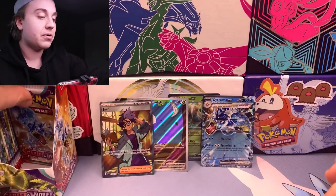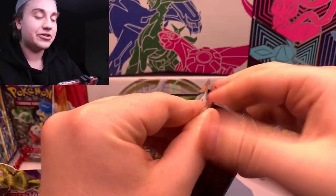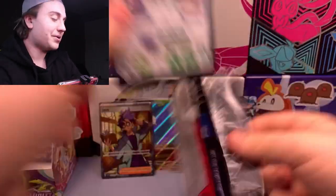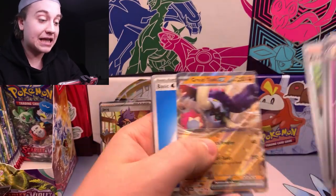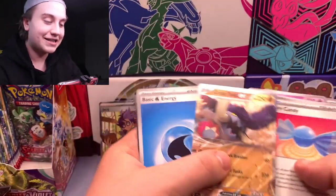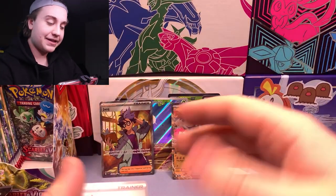Maybe those are just three common cards that are rare to pull — I don't know what the hit rates are really in terms of commons. Great Tusk EX — that is one we need! So that is two cards so far that we can add to the binder.